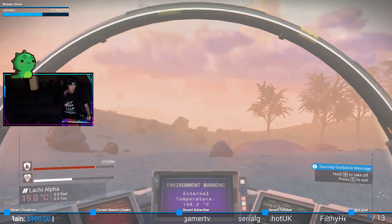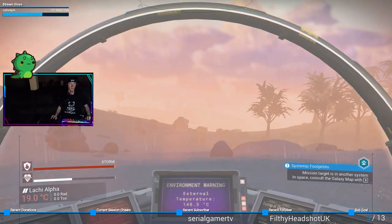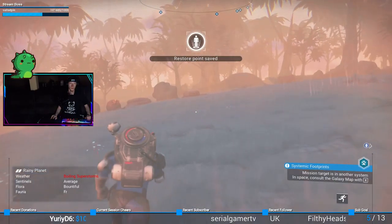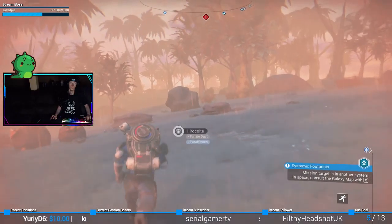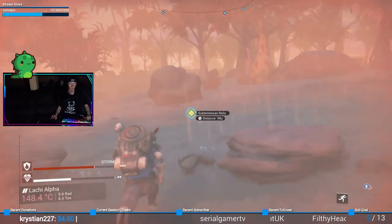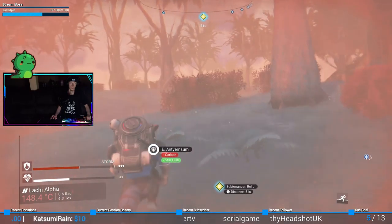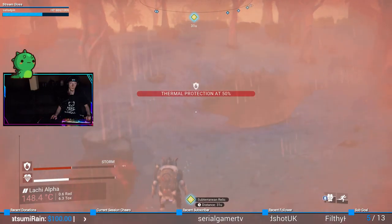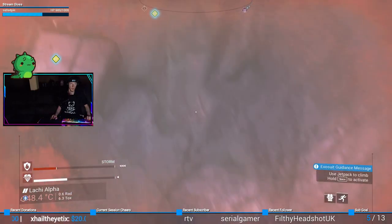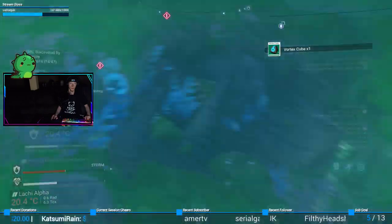Gonna bring this back up and then we'll go check it out again. Hopefully it won't eat us alive. We'll make our own little cave — hopefully that'll protect us. It untargets it — that's annoying, it untargets it when I get in the ship. That's quite dumb. Hey, it's a cave! That should protect us, right?